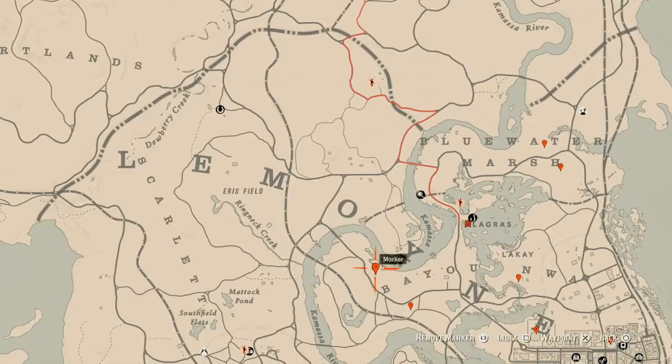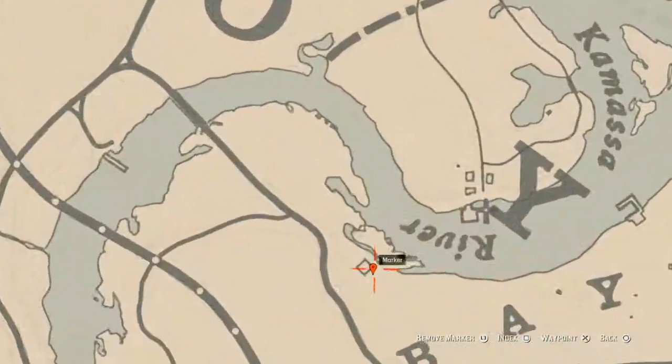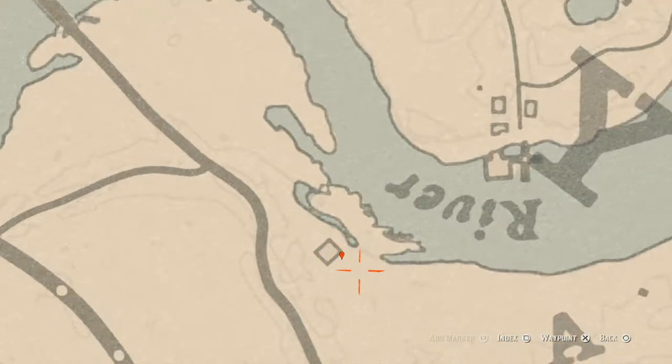Right underneath this house at this location, you will find an arrowhead — a random arrowhead right behind the cart. Go get that.